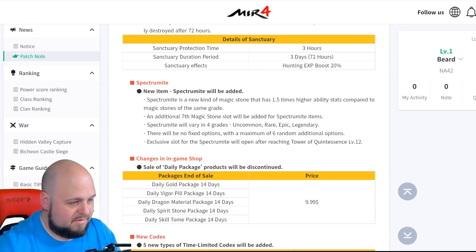There are no fixed options, and you'll have a maximum of six random additional options — I'm assuming that's on the legendary, maybe the lower ones have more too, I don't know. The exclusive slot for Spectrumite will open after reaching Tower of Contestants level 12, which is pretty decently high — might be level 80 or 85, I can't quite remember.